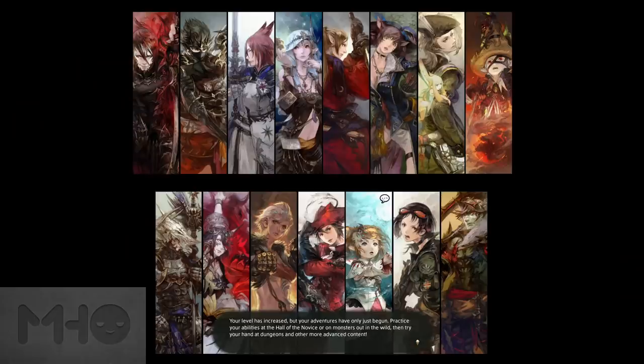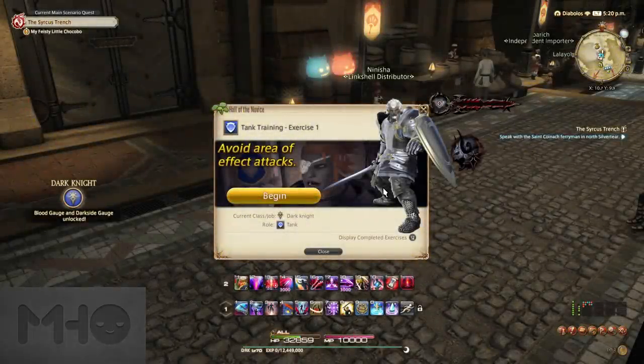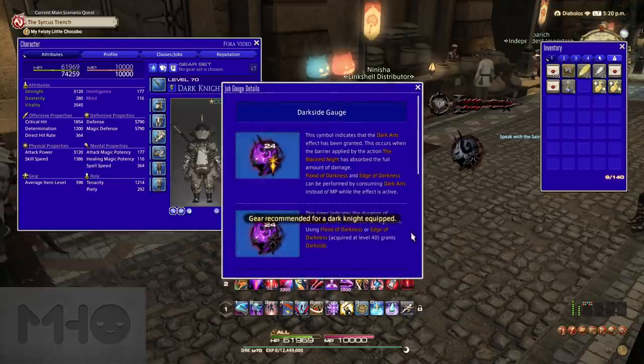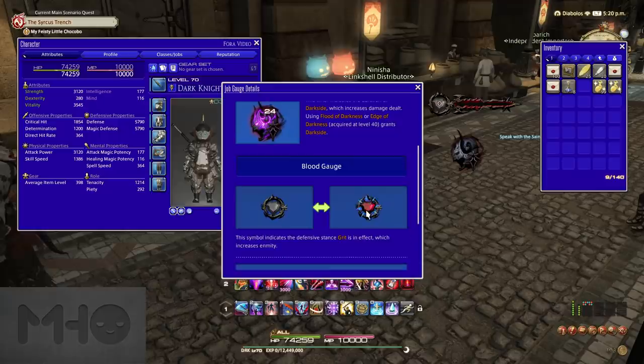So you're in the game with your boosted character. You'll get a pop-up for the Hall of the Novice after you use your job boost, but we'll come back to that. Make sure to grab your gear and sellable items and get equipped. After that, you'll probably want to become a little familiar with the game itself — maybe get familiar with the job skills that you have and your user interface. While you could watch one of my other videos on these things, I'll give you a brief overview now.